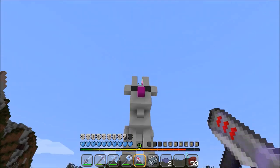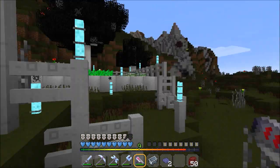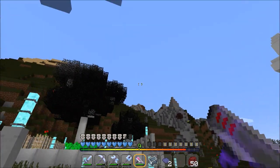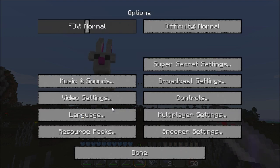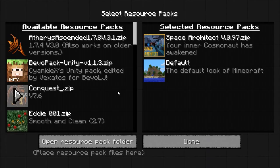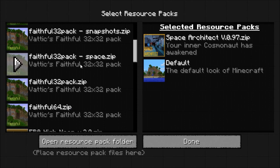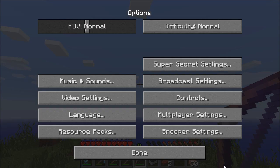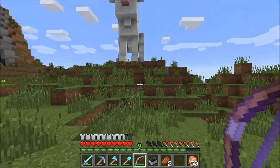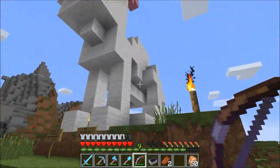That is awesome. I want to know what it looks like in normal textures, because this texture pack kind of throws it right out — snow's yellow, that's weird. Let's have a look at the bunny in normal textures. Resource packs — I'm currently using Faithful Snapshot. Space Architect can go back; I'll leave a link for Space Architect in the description because it is a bit of a giggle.